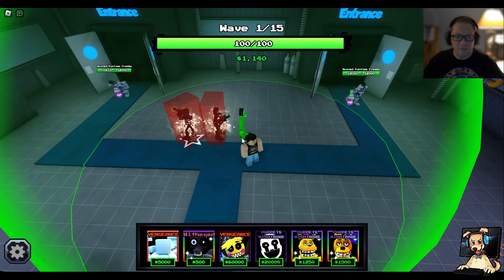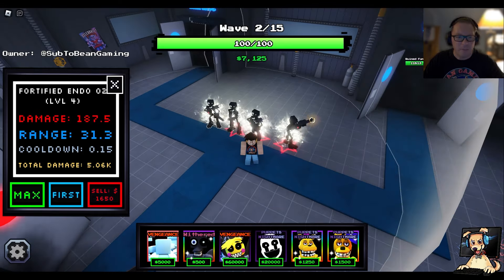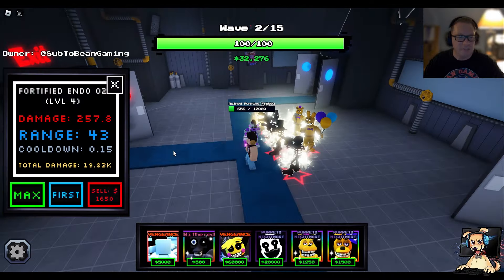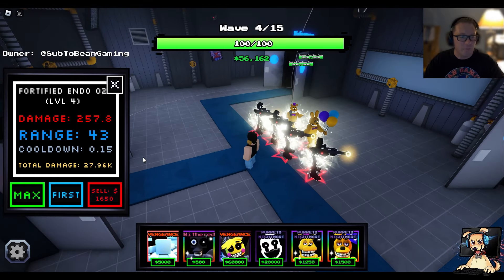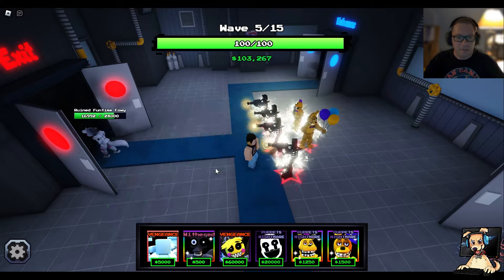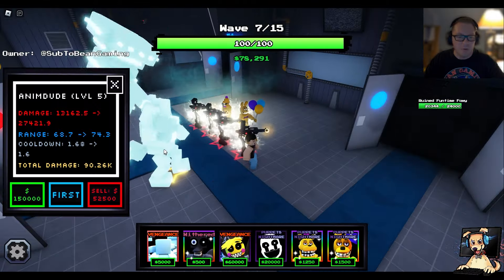How many can we place? You can still place for the R500, and I just don't think we're going to have enough firepower to carry. Maybe at the beginning we can. The Ruin Funtime Freddy — yeah, they are trying to ruin our fun for sure. Damage Booster, Range Booster, and Max Out. Let's take a look at these stats real quick. Damage is 257 — this is with Withered, by the way, so I do need to get a better enchant. Range 43, cooldown is 0.15, which is nice. And that's with everything completely buffed. So he is kind of melting these enemies. Let's get down this Anim Dude with Vengeance on it — 150,000 to completely max out. This is literally going to be game over, especially for Hard Mode here.